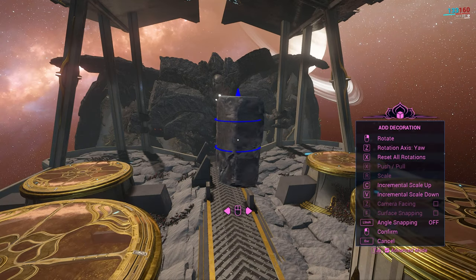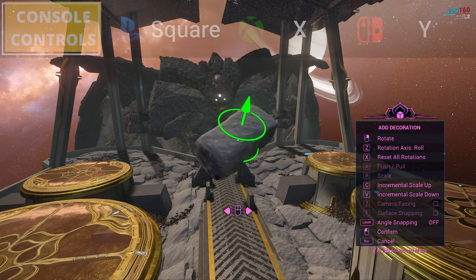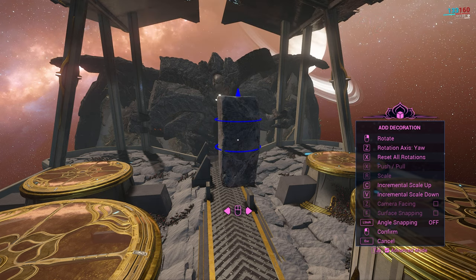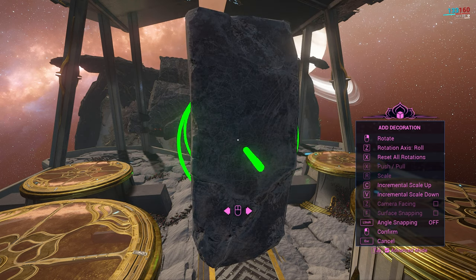Rotation offers a lot more in advanced mode. When right-click is held, you can press Z to change the axis of rotation. If you mess up on rotations and don't want to delete the decoration and start over, you can press X to reset all rotations done to an object and return it to its default orientation. Note that this does not reset the scale, only the rotation.